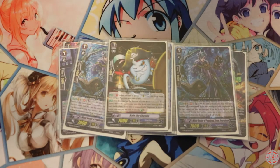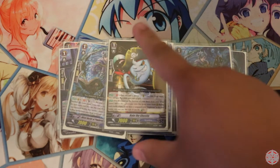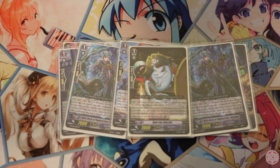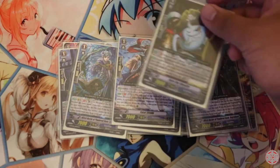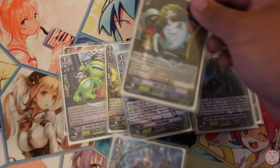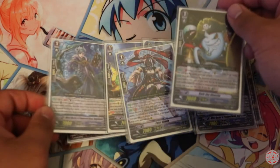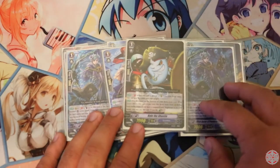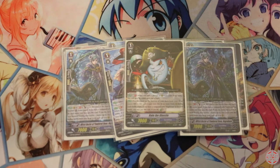When Bale the Ghostie is superior called from the drop zone, he gets plus 2k — so if you resurrect him, he's a 9k attacker, which is nice. And if he's retired during the battle phase and you have a Night Rose Vanguard, you may move him to the bottom of your deck and Counter Charge 1. He's useful along with Negru Bone here, because you can have this set up and Negru Bone is essentially free. Or you can just use him for the G Guardian to make your G Guardian free. It's very useful — he's a Ghostie. I only play one.